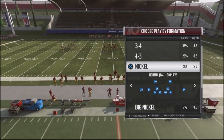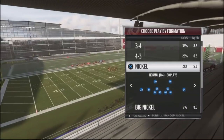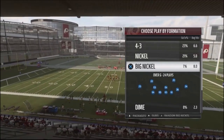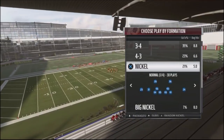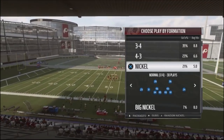I want to talk about a type of defensive formation you can use in the Big Nickel Over G formation that you cannot find anywhere else. What's cool about this defense is that it's a special show defense — it's showing your opponent a look pre-snap, and you can completely change the coverage post-snap.